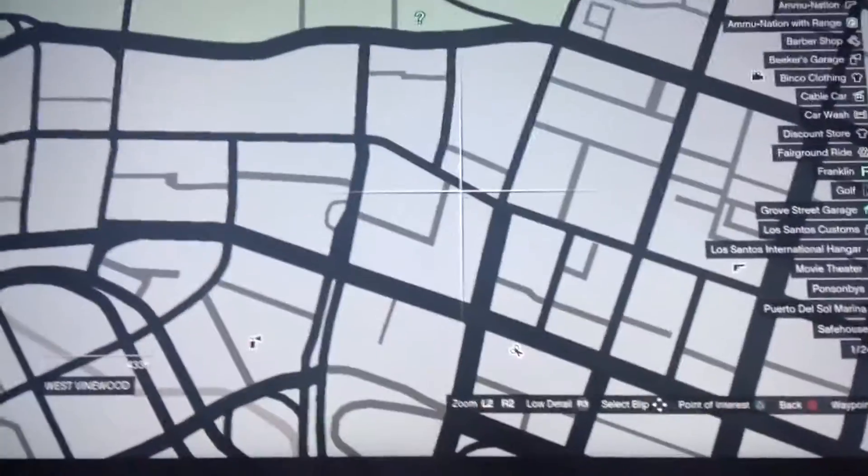What is up guys, this is Gaming at Inchi. This video I just found a GTA 5 glitch where it's like a wall breach, so you just jump into something and you'll just go into it.